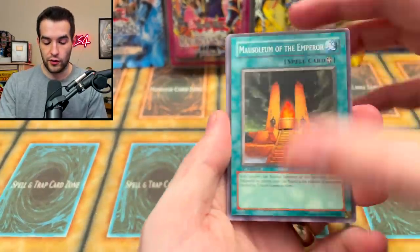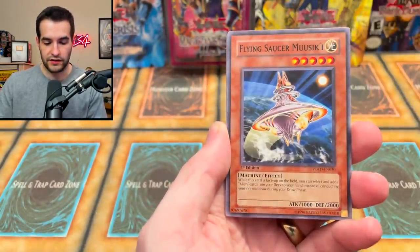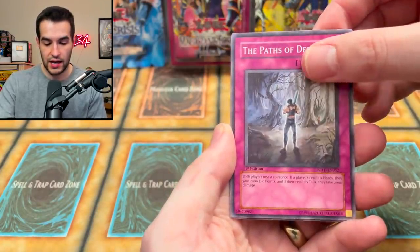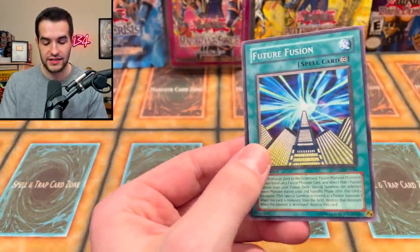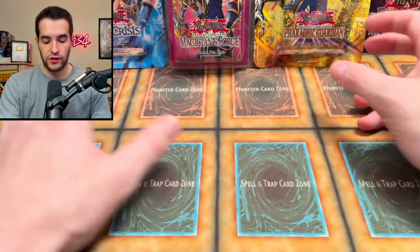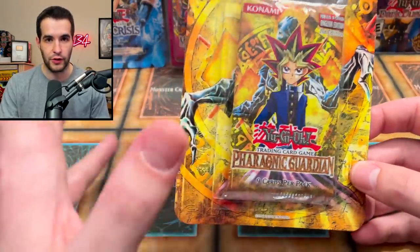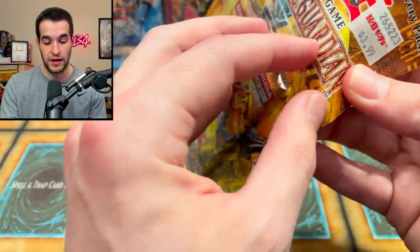Let's see if we can pull another ultimate rare. We got Mausoleum of the Emperor, Decoy Roid, Bit Long, Flying Saucer Music, Baby Sarasaurus, Crystal Dolphin, Paths of Destiny, Future Fusion — that's a good card — and a Miracle Jurassic Egg. It can definitely be used in a lot of decks in old school formats. Now we go to the final three: Magician's Force, Dark Crisis, and Pharaonic Guardian.